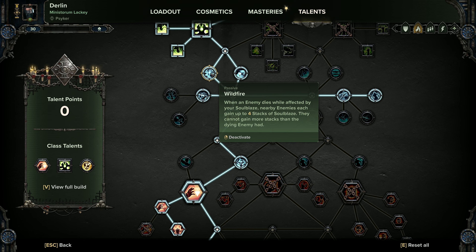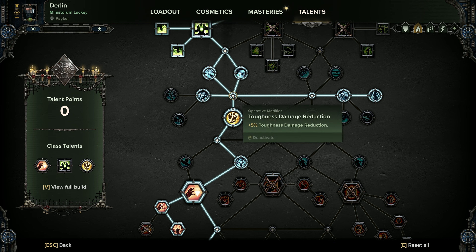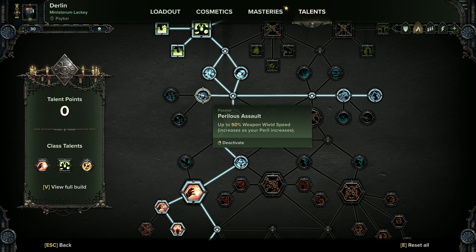Then Wildfire — I know it has a bit of a negative reputation in the community at the moment, but I like it because this build is all about setting things on fire, so the more perks we have to set things on fire the better. It's not overly effective but if we're hosing things down anyway it means we're starting with a larger stack of Soulblaze. Come down here, branch off left and get Perilous Assault — this is because if we need to quickly switch out at high peril to our sword, we can do that quickly.